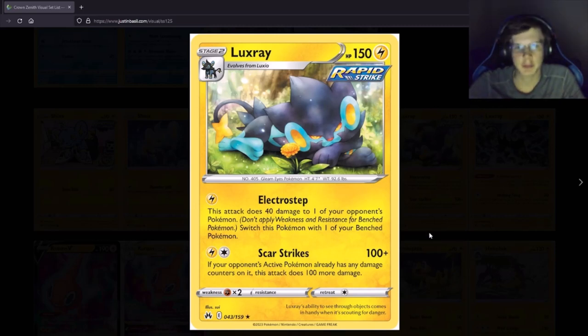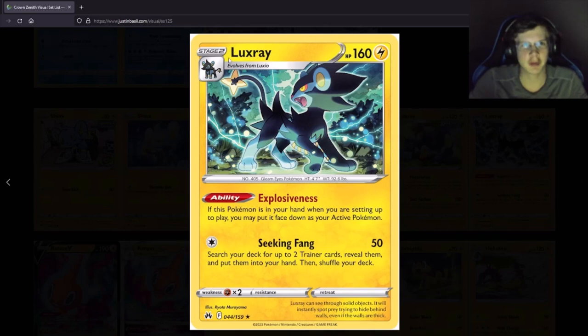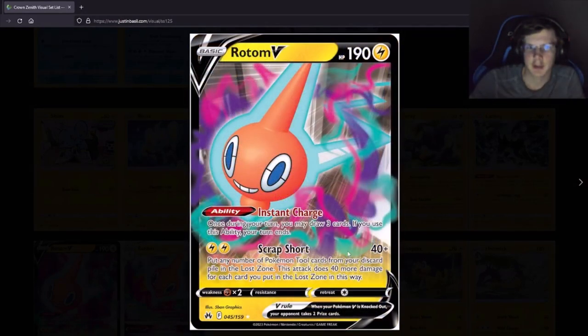Rotom — when you're setting up, you may put it as your active Stage 2, what in the world! This must be new. The attack searches your deck for two Trainer cards into your hand. It's kind of like that Unfezant or something where you search your deck for any two cards and do like 40 damage. Not really doing a lot of damage, good for Trainers but not much else.